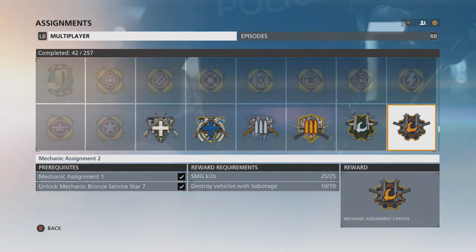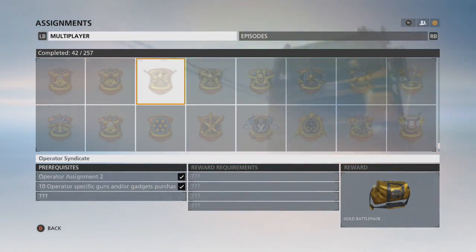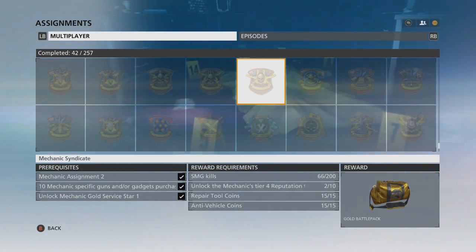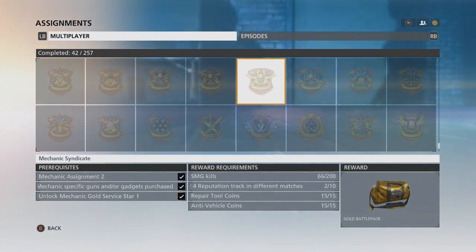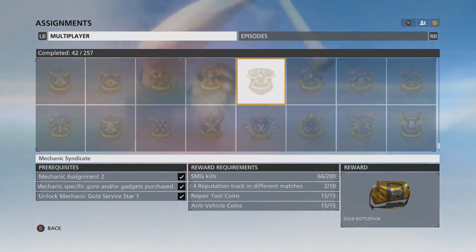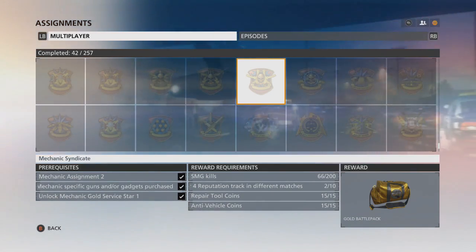After that's done, that's where you get to start your Operator — or whatever Syndicate you're looking for. As you can see here, they're pretty much all the same. Once you finish the second assignment, you purchase 10 specific guns or gadgets. And then the one that everybody's missing is the gold star — Mechanic gold star, Operator gold star, Professional gold star, or Enforcer gold star.